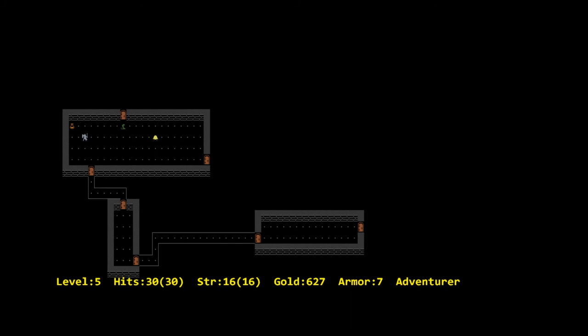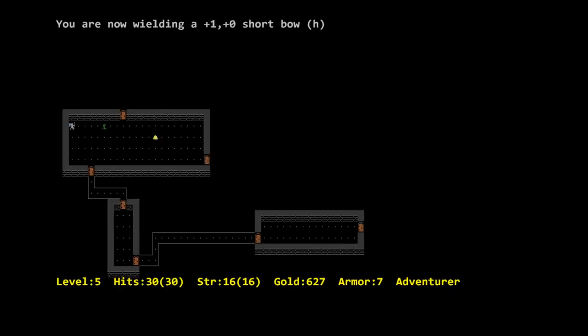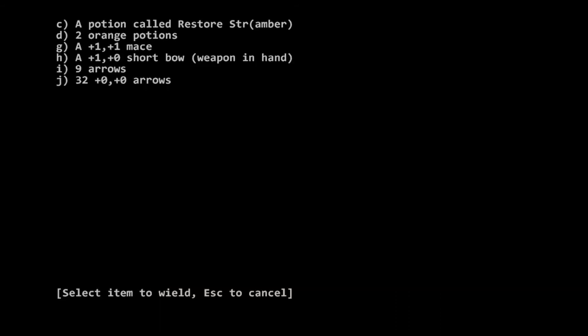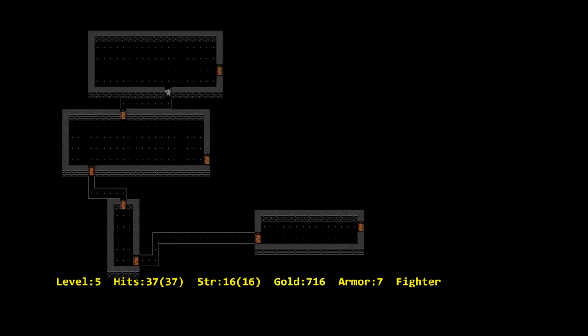We found two orange potions. Let's switch to our short bow — I press W to wield, then T to throw arrows. We fired them since we're wielding the short bow. It's dead and we went up a level — we're now a Fighter. That was a rattlesnake. Rattlesnakes are particularly dangerous because when they hit you they can permanently drain your strength, which has to do with your combat effectiveness. So you don't want that drained if you can avoid it. Missile weapons are completely ineffective in darkened rooms — I have no idea what's in here, how am I supposed to shoot anything?